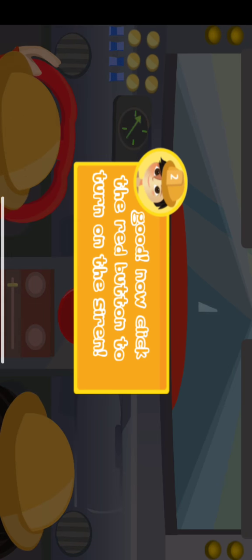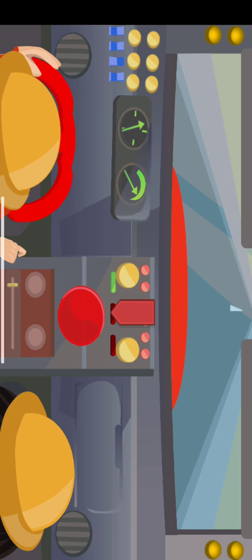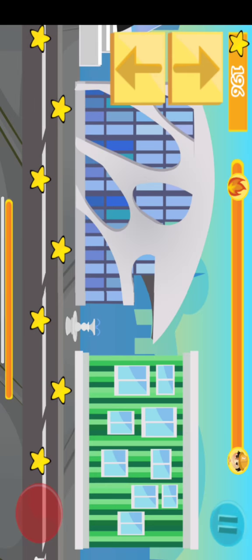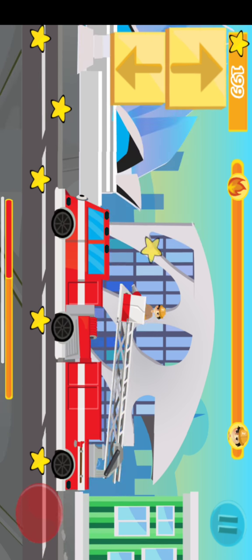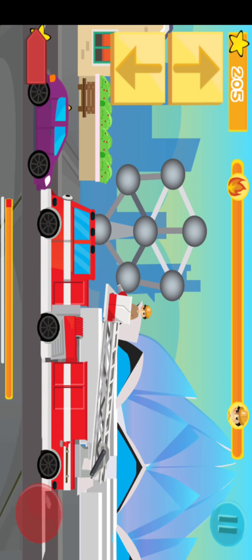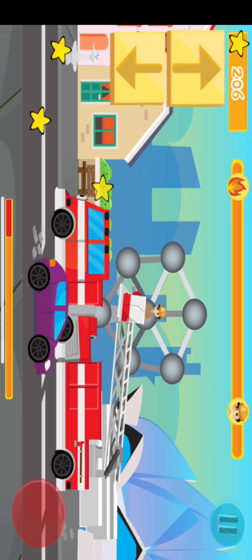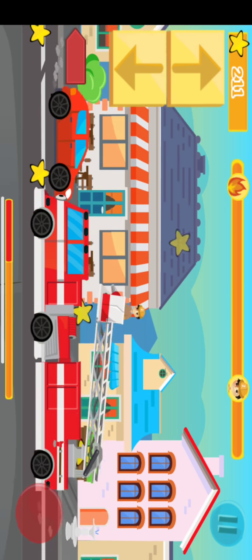This order is random, so you need to click the button where the arrow is coming from. The red arrow shows you where the car is coming, so you should go to the other lane to avoid it. The red dot is for speed.